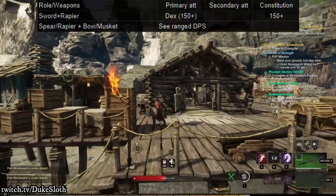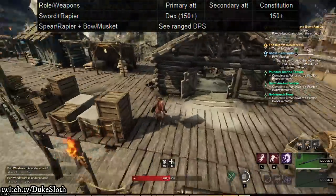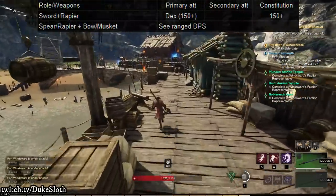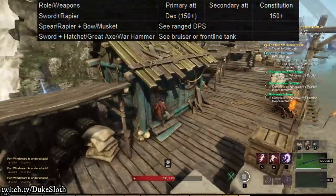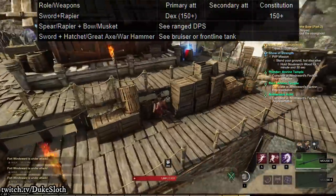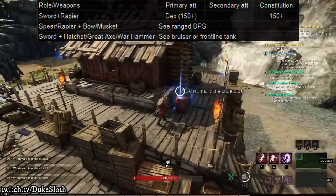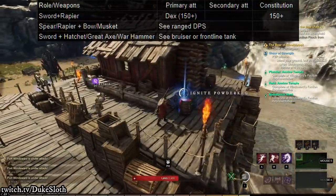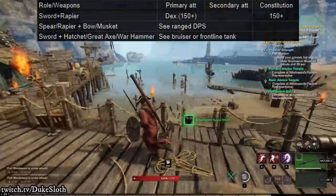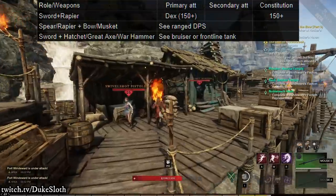If you're using spear or rapier combined with the bow or musket, you can basically run whatever you'd run on a ranged DPS character, so I'll refer you back to those. If you want to run the sword with the hatchet, great axe, or warhammer, I'd refer you back to the bruiser or frontline tank build depending on what you want to do in PvE or PvP. Really these weapons don't make a difference in how you should spec since they're all primarily strength weapons — it's more down to how much you want to tank.